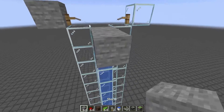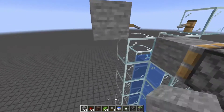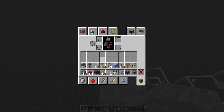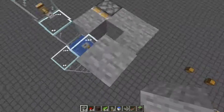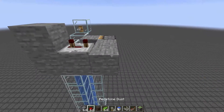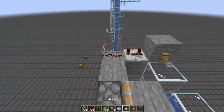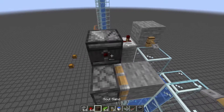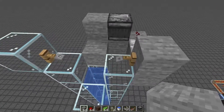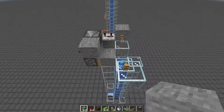Next we wire up the redstone to push this block with a sticky piston. We place two blocks here, place our sticky piston in this orientation, and break that block. Then we wire up the redstone going around this point. We put down our repeater and set it to two ticks. Then we place a bit of redstone, an observer facing into a block that transfers redstone into the sticky piston. On a trip wire trigger it'll push the block out, and on release it pulls the block back.